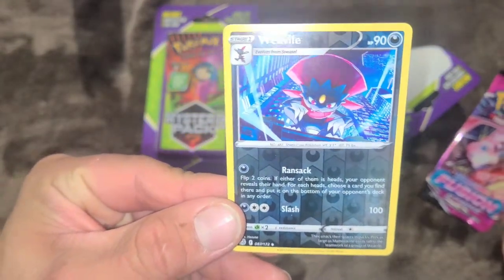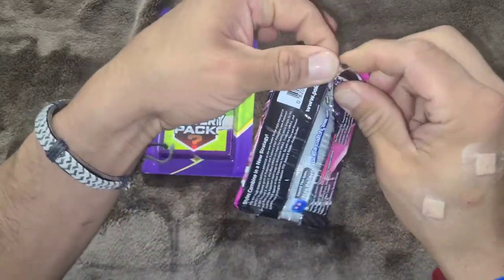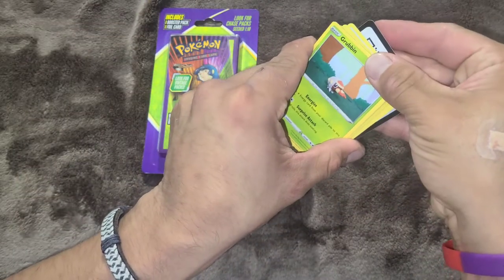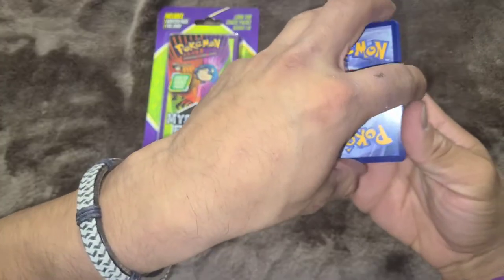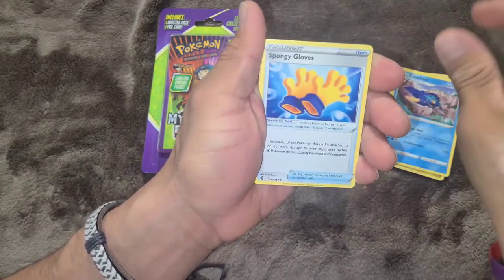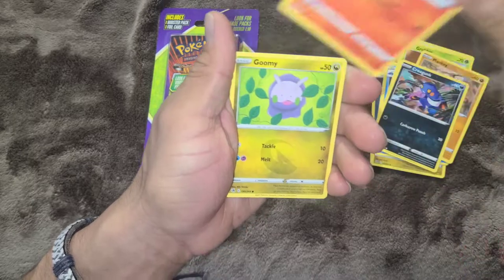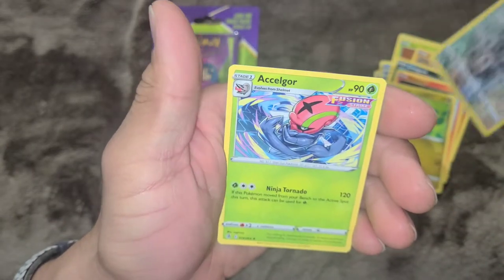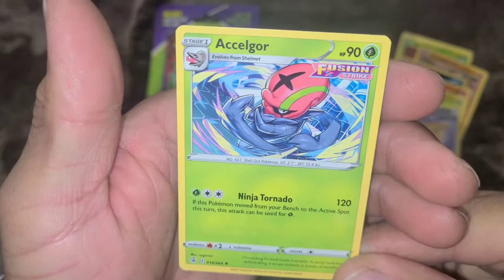A Weavile — that's not bad. Reverse Holo Weavile. Code card. Fire Energy. Okay, Sliggoo, Clawitzer, Sponge Gloves, Grubbin, Mankey, Krokorok, Phantump, Grookey, Reverse Holo Lopunny. And now we have a non-holo rare. So that proved out to be a dub.